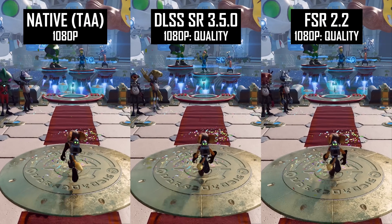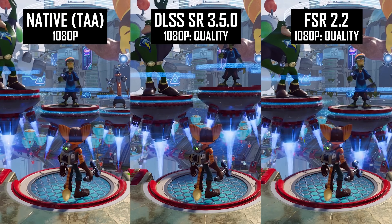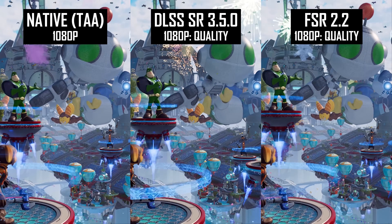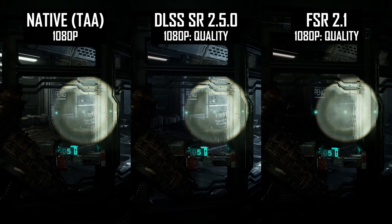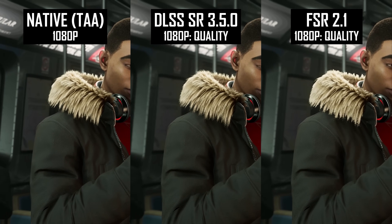Today we're rounding out our coverage of DLSS4 and FSR4 with a look at how the upscalers compare at 1080p, which is still a very popular resolution in 2025, probably due to entry-level GPU stagnation. It's also a resolution that tends to cause the most issues for upscaling, as the render resolution when enabling DLSS or FSR can quickly fall to just 720p or even lower. Without much data to work with, historically this has led to poor results, and in some games we've recommended you avoid upscaling entirely at 1080p.